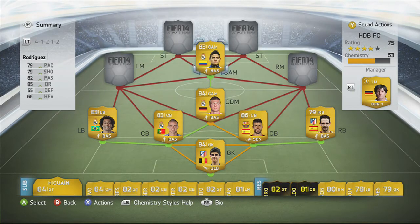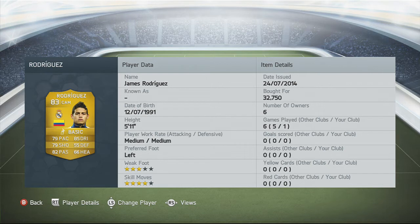Now we move on to the beast of the team — the one and only James Rodriguez. This is his transfer card. He is just unbelievable — picked him up for 32k. He's got 79 pace, 85 dribbling, 79 shooting, 55 defending, 82 passing and 66 heading. I really recommend him if you have the money for it.